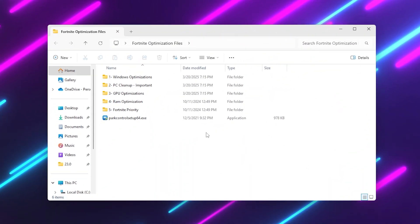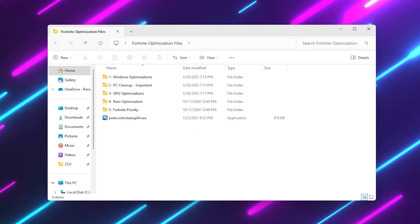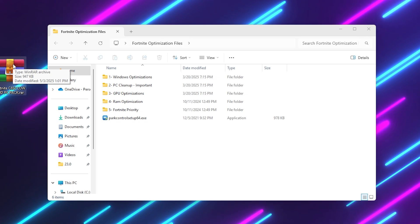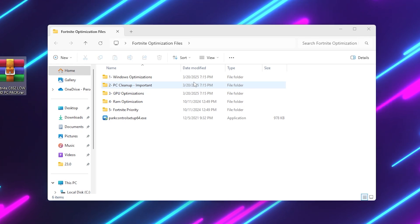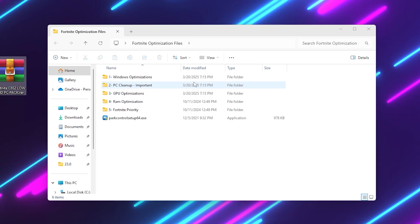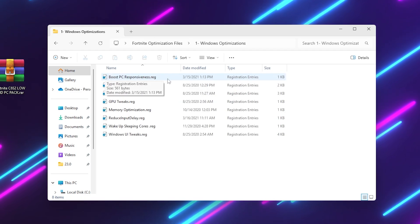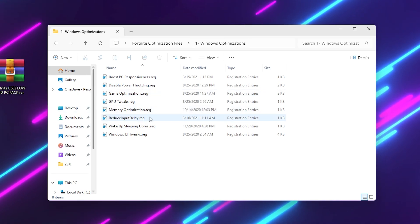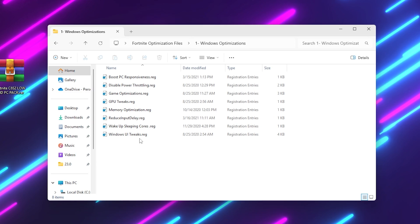In the next step you need some files that will help you optimize your PC and squeeze out every bit of performance. Download the Fortnite CS2 Low-End PC Pack — link in the description. Once downloaded, you will find folders including: Windows Optimization, PC Cleanup, GPU Optimization, RAM Optimization, Fortnite Purity Settings, and Power Control. Go to the Windows Optimization folder, inside you will find: Boost PC Responsiveness, Disable Power Throttling, Game Optimization, GPU Tweaks, Memory Optimization, Input Delay, Wake Up Sleeping Codes, and Windows UI Tweaks.